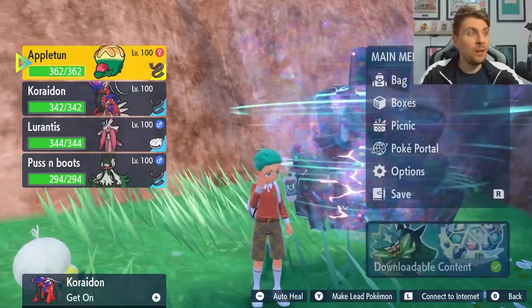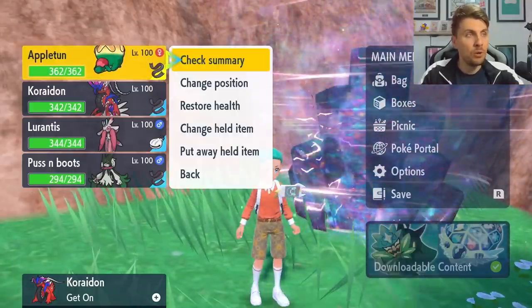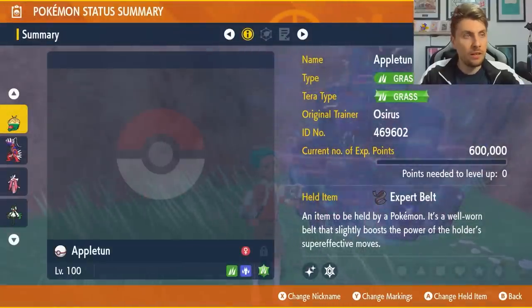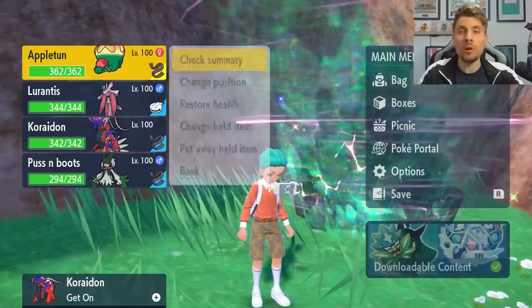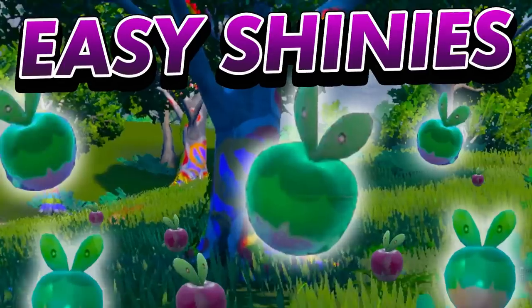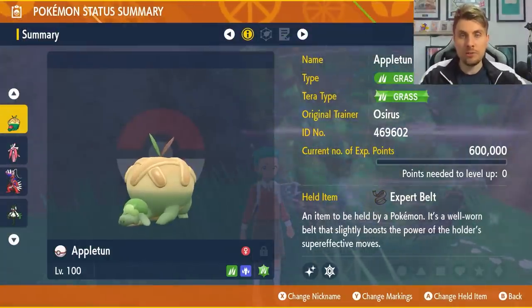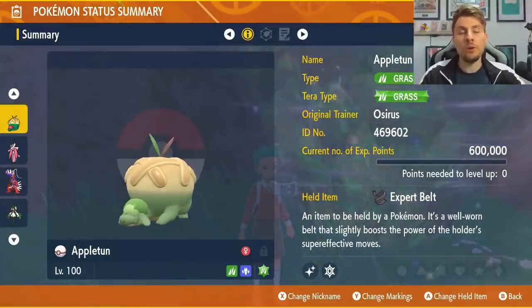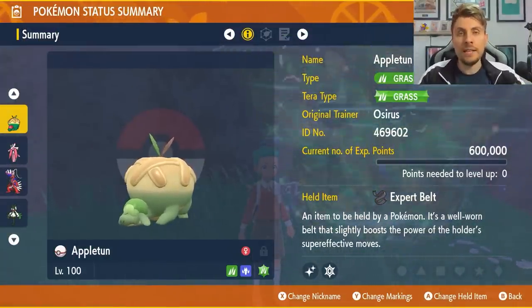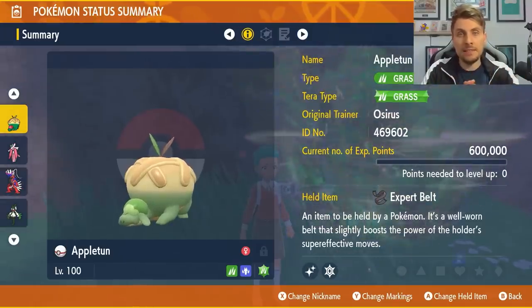The builds we're going to feature in today's video are all going to be linked in the description so you can check those out in your own time. We have the Appleton already covered in a previous video, but if you want to get yourself an Appleton and it's a bit difficult, we do have a shiny hunting video for Appleton on the channel. Even if you don't hunt the shiny, it's a really easy way to get one in your game so you can train it up and take it into these raids.